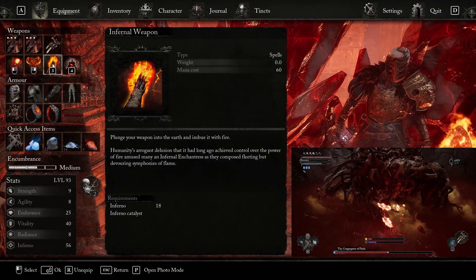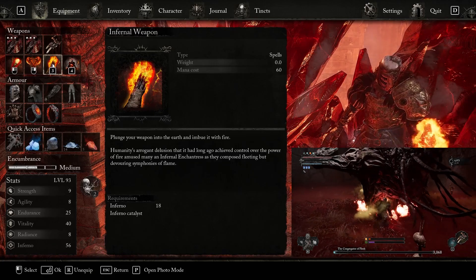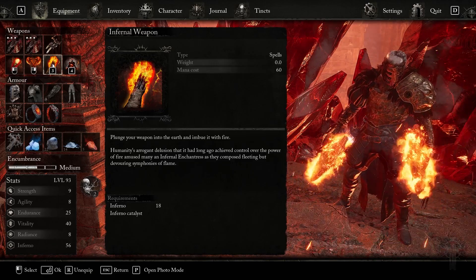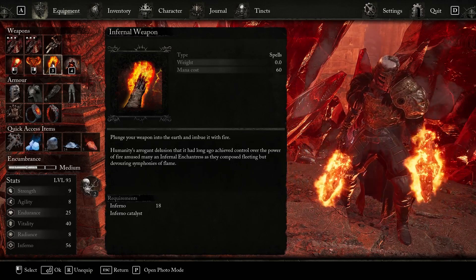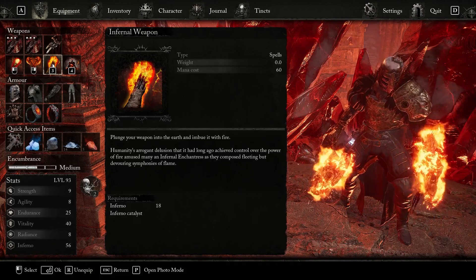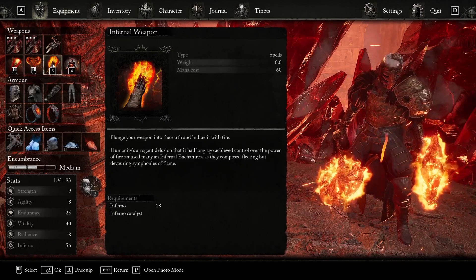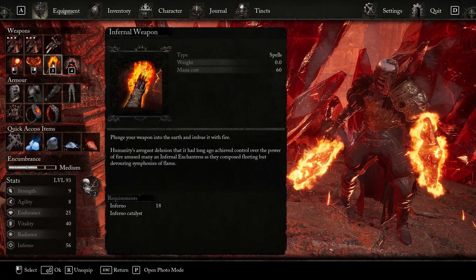The first spell we're going to be talking about is the Infernal Weapon spell. This one has a base 18 Infernal requirement to actually use it, and since you're Piratic Cultist, you have a base 18 built in, so you can actually use this skill as soon as you find it — which will be in the Shrine of a Deer behind his throne in Fitzroy Gorge. It will imbue your weapon with fire, but most importantly after testing, it actually increases your ignite buildup as well, and you actually do a lot more igniting with it. I would use this as much as I humanly can — it doesn't cost that much mana.